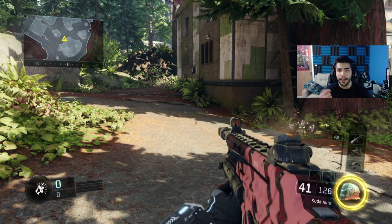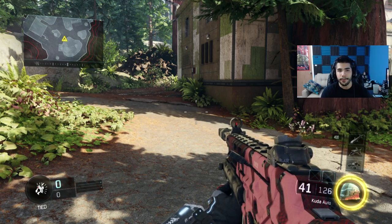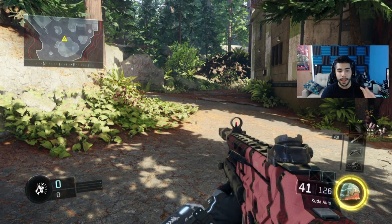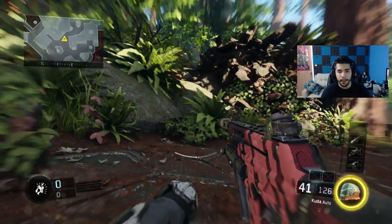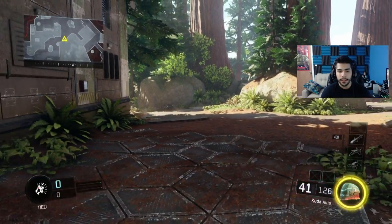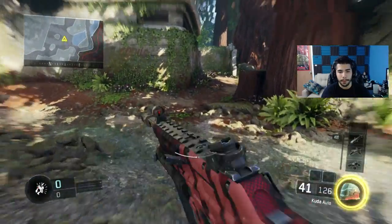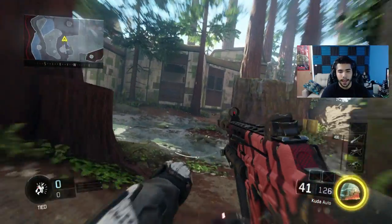If you slide then press Y/Y — or triangle/triangle if you're on PlayStation — it will cut the slide animation by about half a second, which helps you move around the map faster. I'm gonna show you a quick example right here. You're gonna see me slide, and as soon as I slide my animation stops for a second — there's a pause — and then I have to slide again. Now if you do triangle/triangle, it stops the animation: slide, Y/Y, slide, Y/Y, slide, Y/Y — you can pretty much do this non-stop.